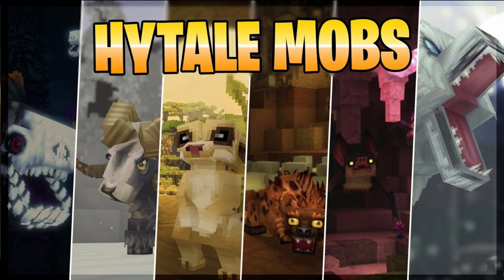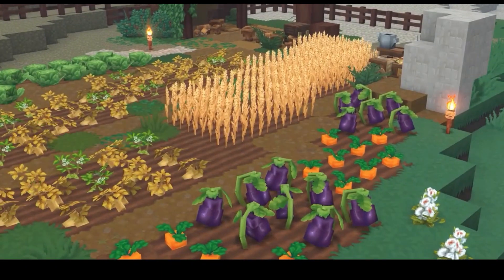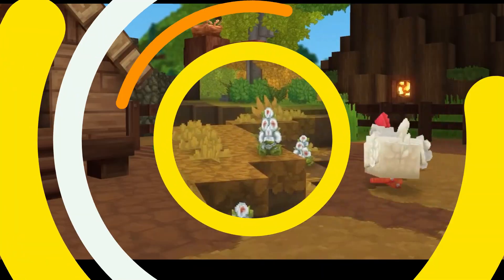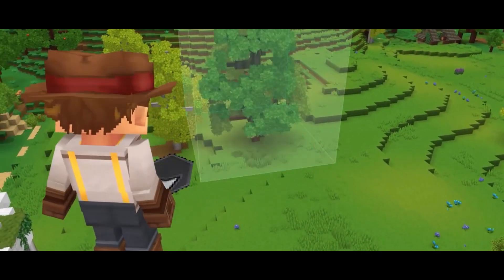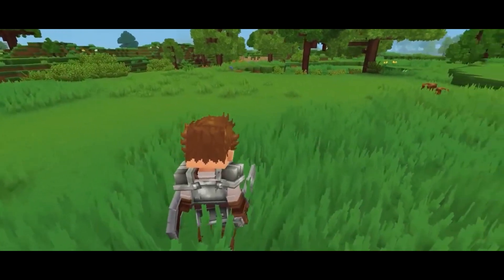Hytale's mobs are real-life creatures that dwell in Hytale's environment. Non-player characters, or NPCs, animals, and monsters are among them. Mobs can be passive or neutral — they usually ignore humans — friendly, meaning they actively help players, or hostile, meaning they actively attack players. Keep in mind that each of the mobs in our video is featured in the announcement trailer, concept art, or other Hypixel Studio promotional material. Depending on the situation, certain mobs may be given new names, behave differently, or may not be deployed at all when Hytale is officially released.